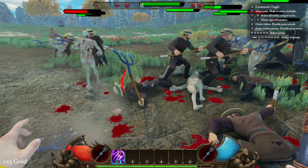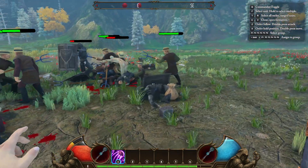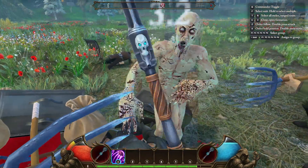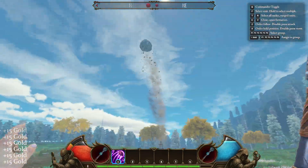These 100 units are not impostors or some otherwise amplified AI. They fight each other using the same tactics they fight the player, able to block, dodge, pick up weapons, run away, and select the best range for their various attacks and abilities.